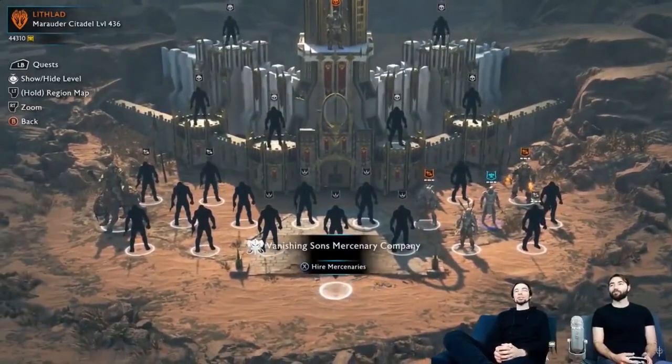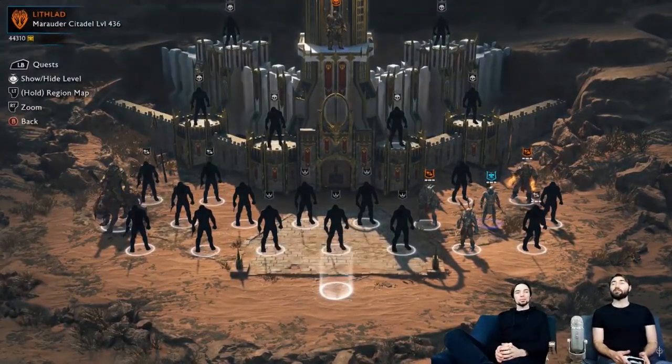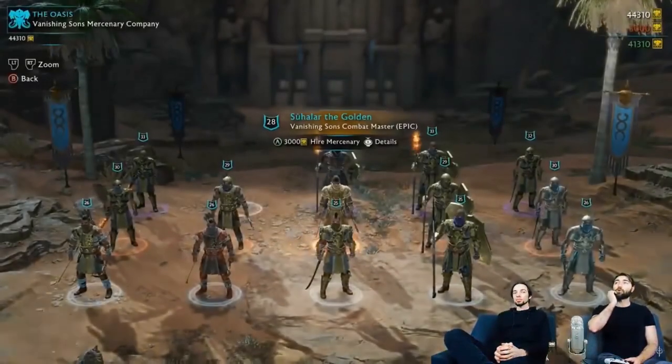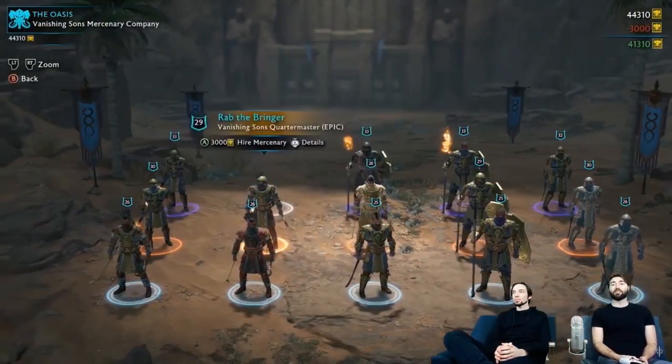One cool thing is that Baranor can use an ability that replaces Elven Rage — it summons all three bodyguards and will refresh their abilities. With that out of the way, we're moving on from the mercenary system to the outposts.